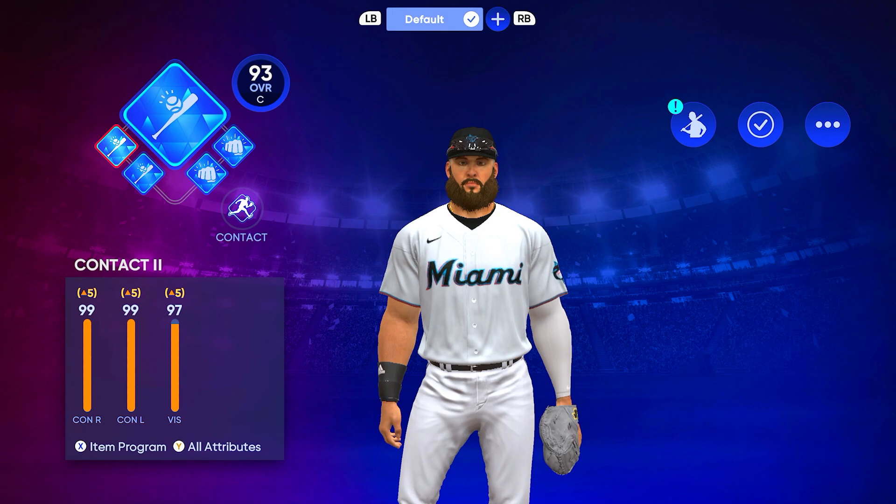For the perks loadout, I have Contact 2 and Contact 1 — both give plus five contact, one gives plus five vision and the other plus five clutch. The archetype is Contact Tool Shed. I also have two power perks now: Power 3 and Power 2. I used to have a fielding perk and Clear for Takeoff, but I removed Clear for Takeoff because it does not work in online games — only offline modes like Road to the Show.